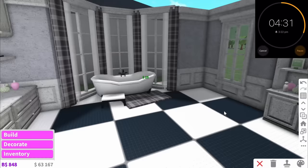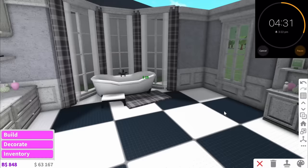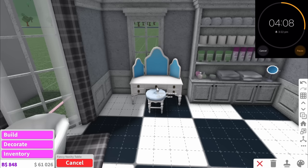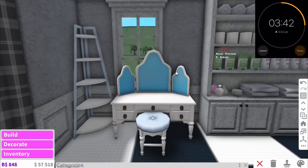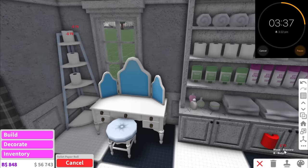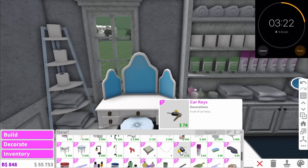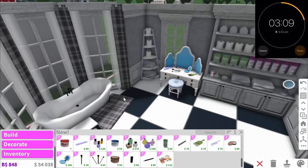We have a big space over here for a vanity, so I'm gonna put that down and then use this round stool. I feel like a vanity is kind of rare to have in a bathroom, but it's not unheard of. I might actually move that up here so there's room for another shelf with some more toilet roll — this is just a whole toilet roll bathroom, isn't it guys? Then upon the vanity, maybe we should just put some hairbrushes and stuff. That looks so random over there, but it's fine.